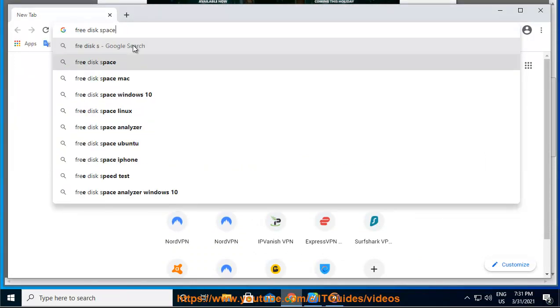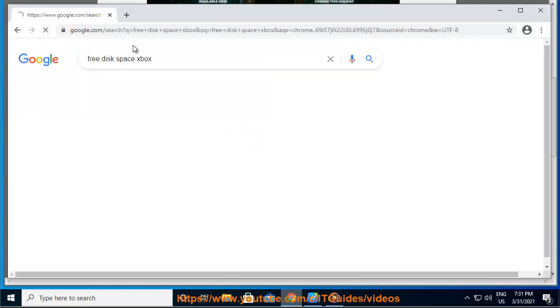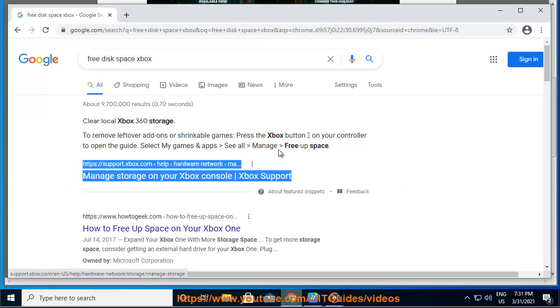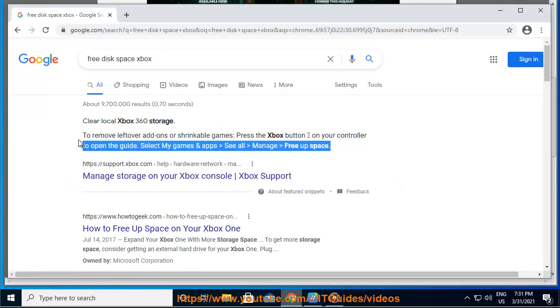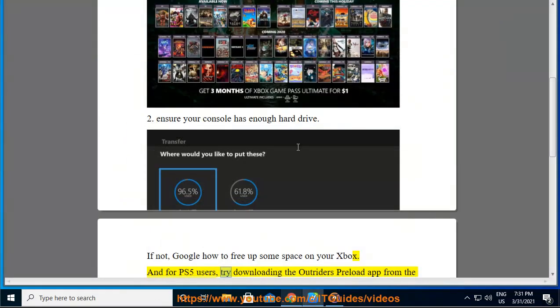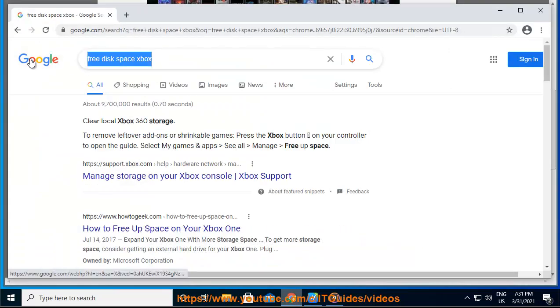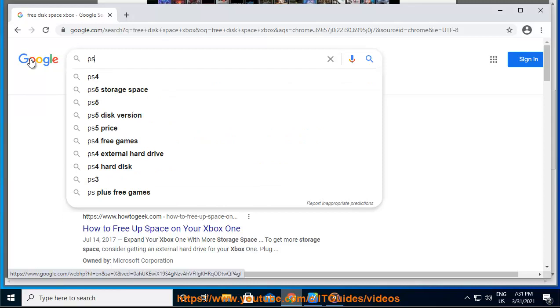For PS5 users: 3. Try downloading the Outriders preload app from the PlayStation website. Also, check the recently purchased page on the PlayStation Store website as well.